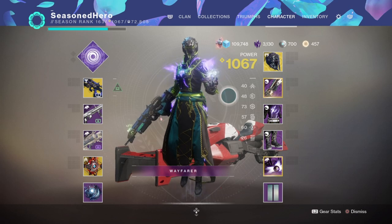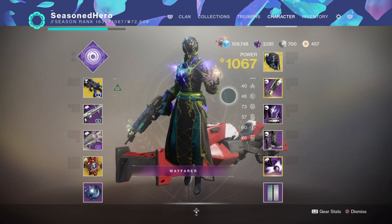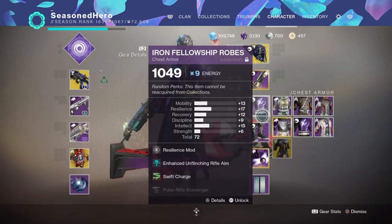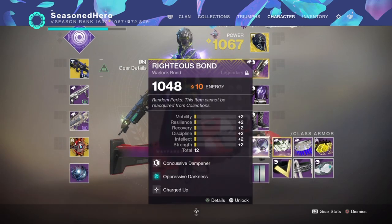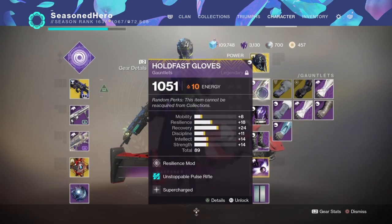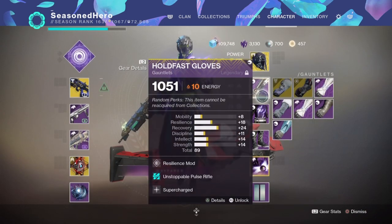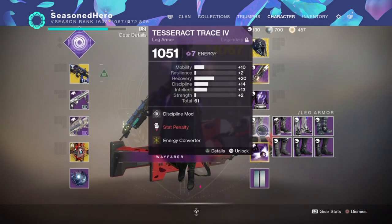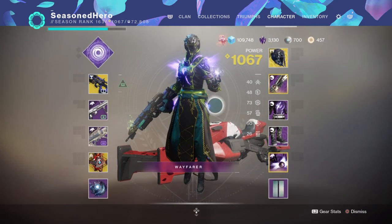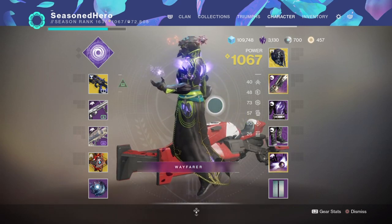The rest of your stats should reflect what you consider most important, with Resilience and Recovery at a reasonable level for survival — so 50 to 60. For armor, you need this season's mod slots for certain mods: a void armor piece for the Energy Converter mod, arc armor for the Swift Charge mod (though this can be swapped for a simple Charge with Light mod), and two solar affinity armors for the Charged Up mods. Your exotic armor piece does not require a specific affinity, so you're free to choose.